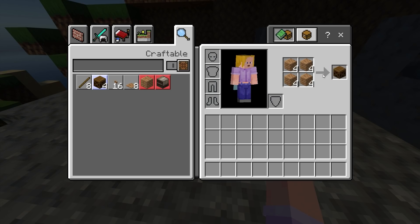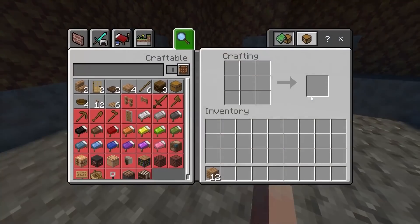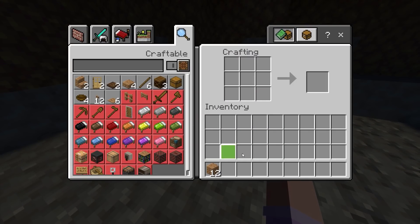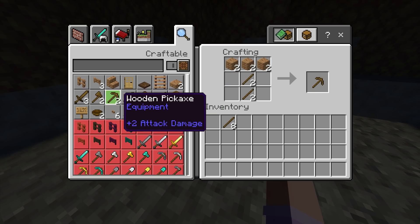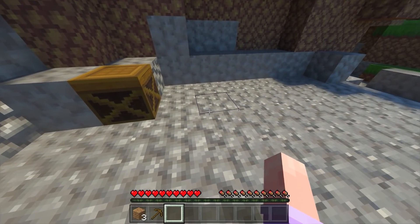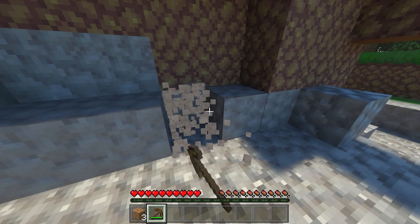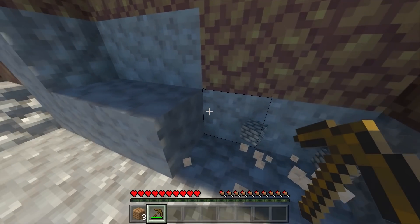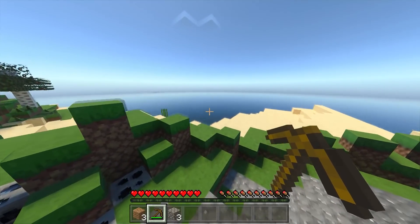So let's make a crafting bench. There we go. Start by making a few sticks, and then a wooden pickaxe. And with that we can get some stone — enough stone to make a stone pickaxe. Because we don't want no skanky wooden pickaxe.